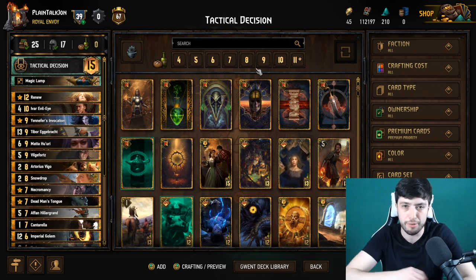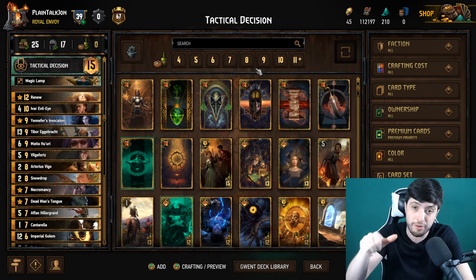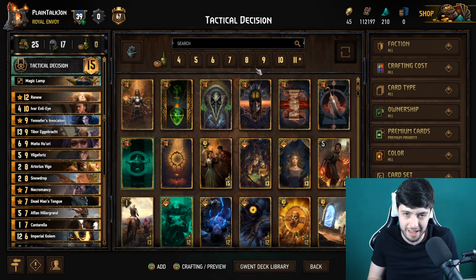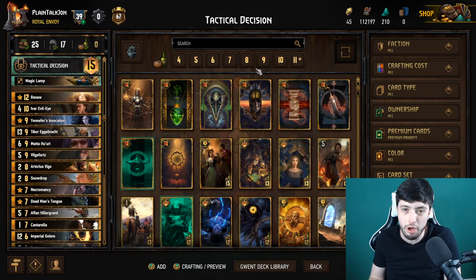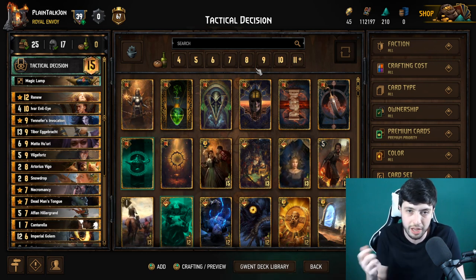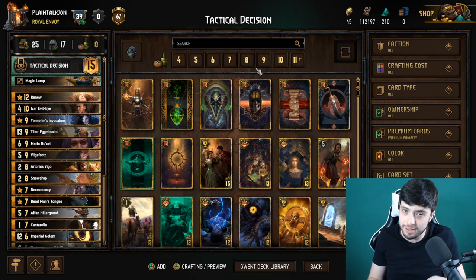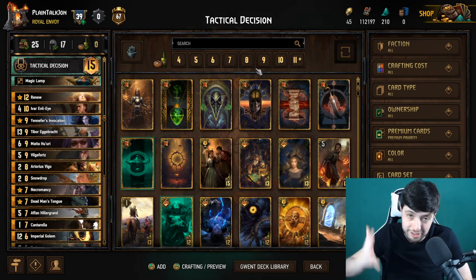At the end of round one, once you win, you can either dry pass round two — which is fine if your opponent didn't do much milling and you have a lot of cards left. Pass and go to round three; mill typically doesn't have room for engines, so a long round three is probably in your favor. Keep mulliganing bronzes back, get a handful of golds, and clap them in round three. If your opponent milled you a lot in round one, bleed them out in round two instead.